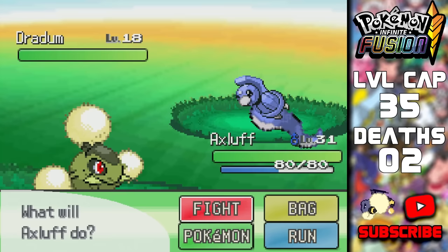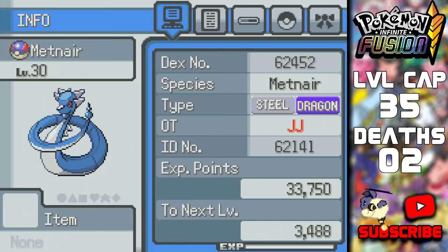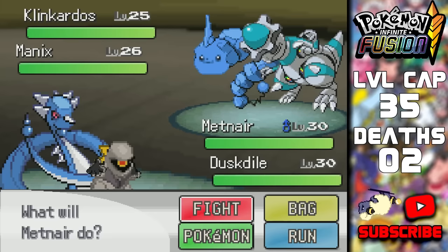On the route left of Celadon City, I found this Dredum — already fused with Beldum — so I'm just going to keep it that way. It didn't take too many tries to catch, and it's Dragon and Psychic type. The reverse fusion looked better, but it's Steel Dragon, and once it becomes Dragonite it stays Steel Dragon. I do need this typing right now, so I'll be using Metnair. If it dies, it won't be a huge loss since we still have the reverse fusion which will be Dragon type, as well as a Dragonite. Metnair also evolves into Dragon type as well.